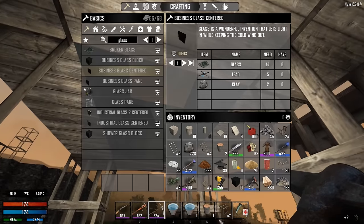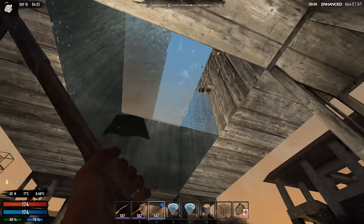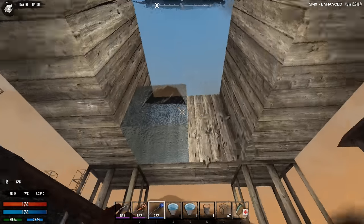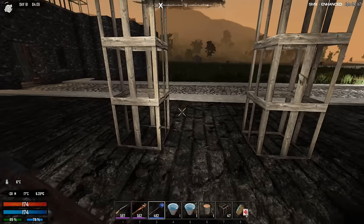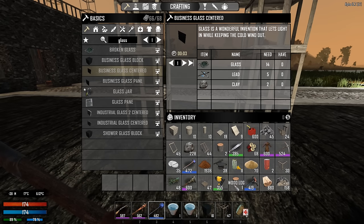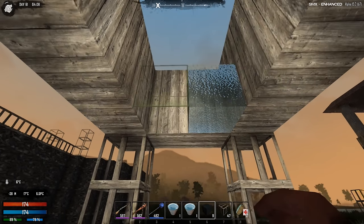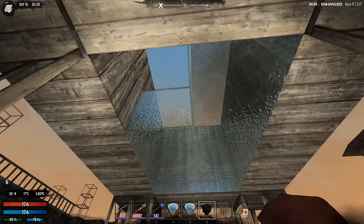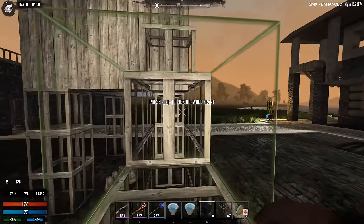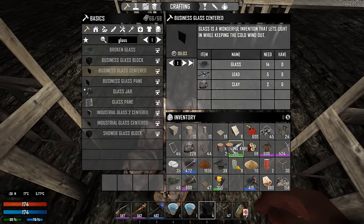Let's take this out and use something faster - our shovel. There we go. And this by the way is shower glass - also didn't work. Let's try a business class block. Now if all the glass... I didn't have room to pick up the glass. There we go. We need to put it back in the forge, don't lose it, it's precious.